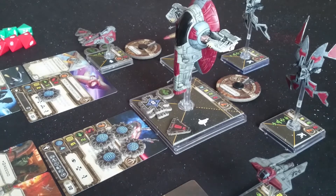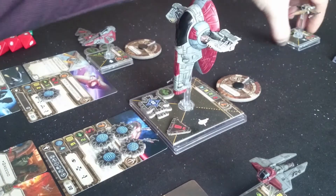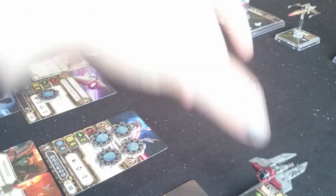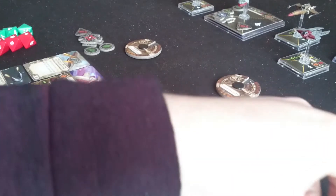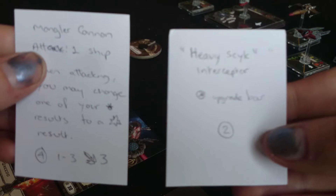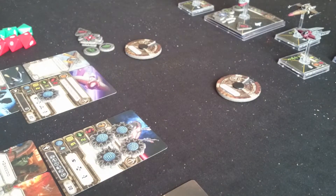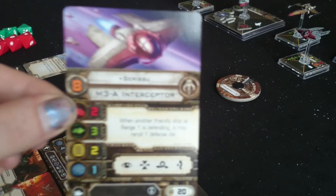I'll go through the list first and I'll talk about the painting afterwards. I know we've already shown one of the repaints in another video of the Houndstooth escape ship, but I thought I'd talk through some other repaints I've done as well. For this list I'm proxying two cards because I haven't bought them yet - the Mangler Cannon and the Heavy Skike Interceptor upgrade, because I only have one copy of them so far. The list had a couple of points extra, that's why there's some perhaps pointless named upgrades in there.